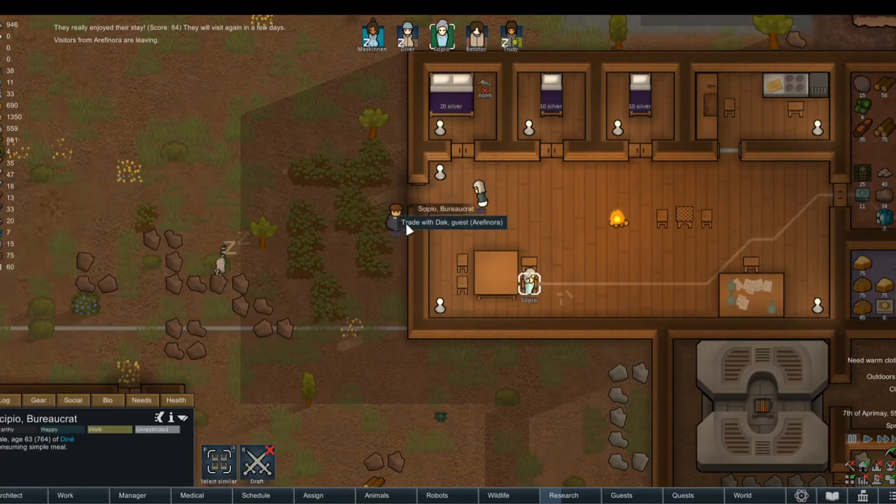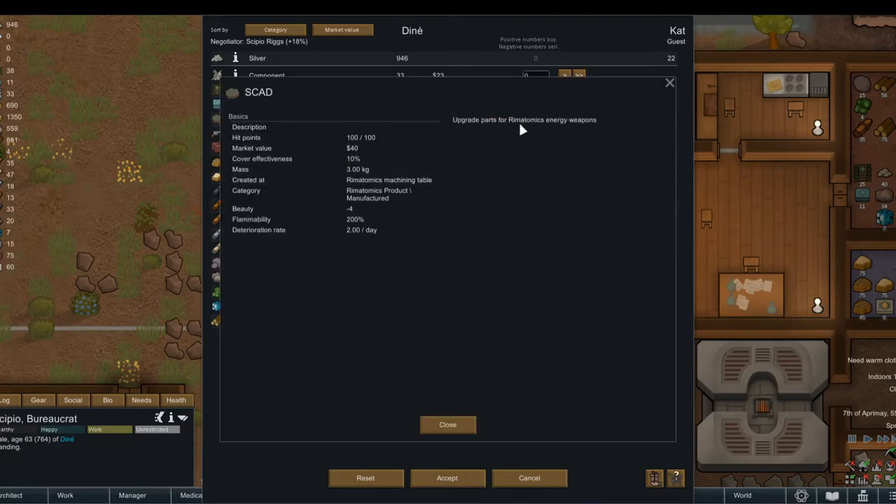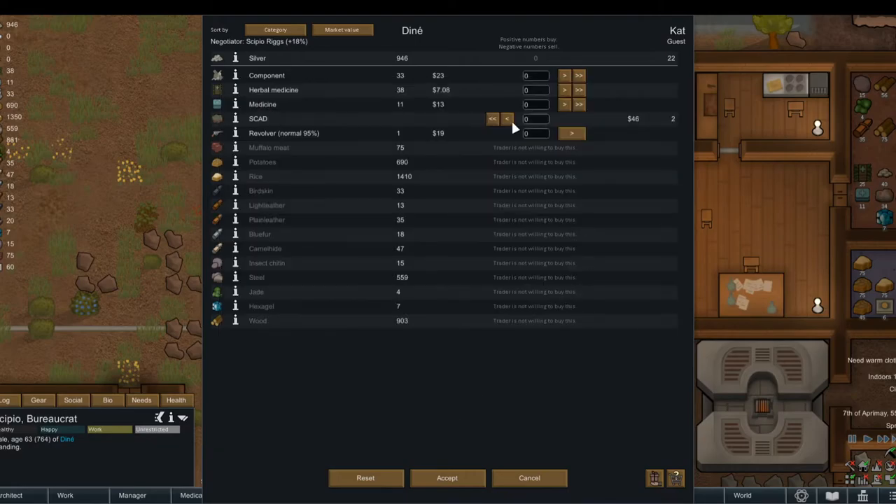So close. Trade with her before she leaves. Let's have a look. I don't really want that. Got some herbal medicine — you can have that. There we go.